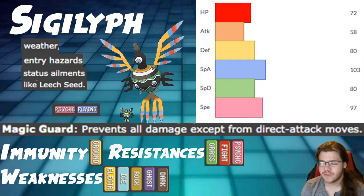So, Psychic/Flying — overall not the greatest typing. Immunity to Ground which is pretty good. Resistances to Grass, Fighting, and Psychic which is pretty good. However, a lot of weaknesses: Electric, Ice, Rock, Ghost, and Dark are all weaknesses. This is pretty unfortunate — all five are really prevalent typings in general, and you die to a lot of those attacks.